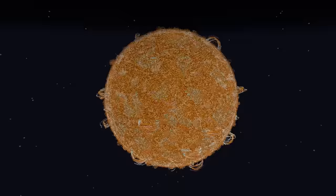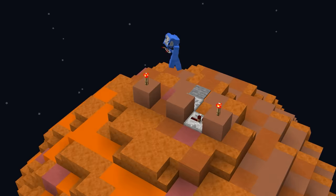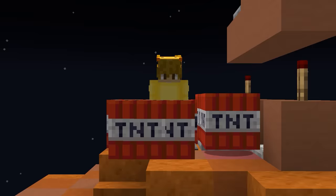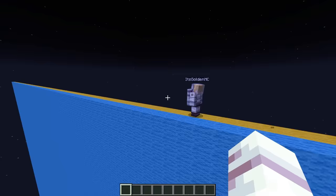I'm going to be cheating in a space building competition by pasting in the entire solar system! And in order to prank my friend Gold along the way, I'm going to be setting traps on each planet to make things even more chaotic! At the end of this video, I'm even going to launch Gold into a massive black hole! Gold, are you ready for today's space building competition?